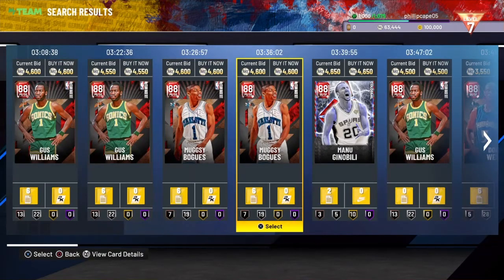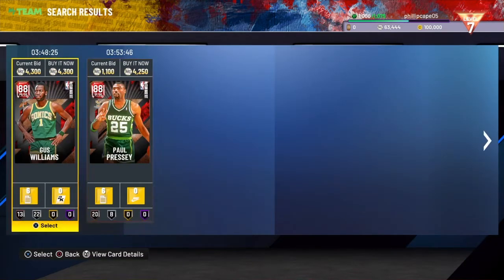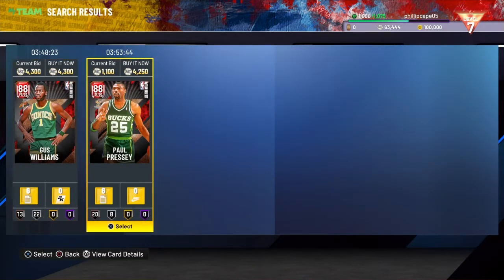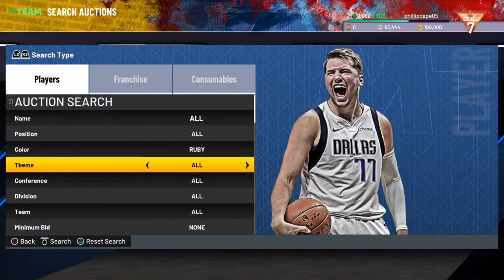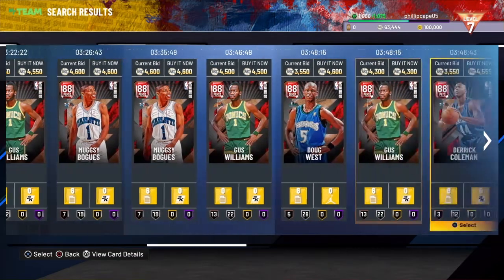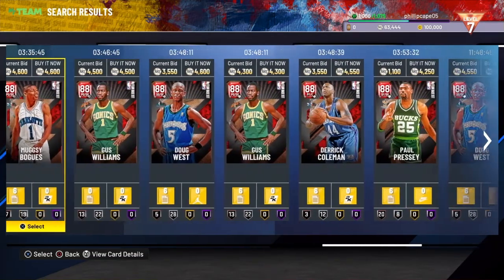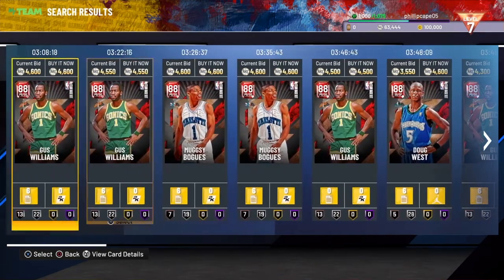The filter I use a lot right now is the ruby filter, basically at the lowest level. It looks like they're about 4,300 right now, but you're going to be able to sell these all day for 5,000 or more, especially if you find some good players.